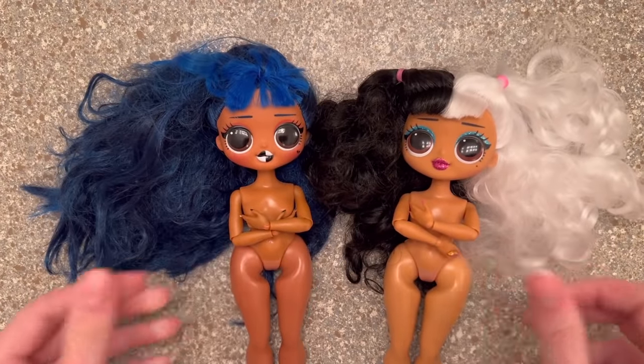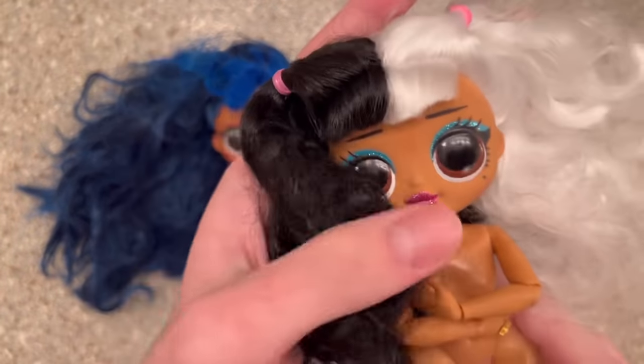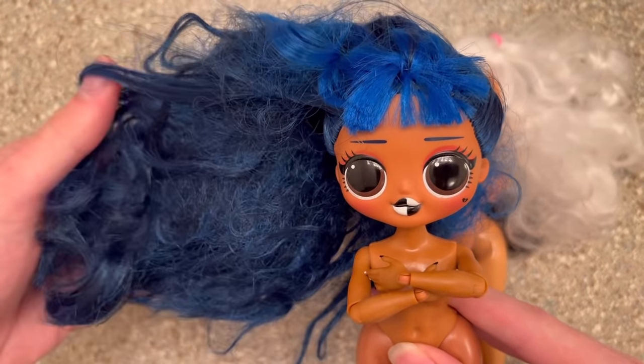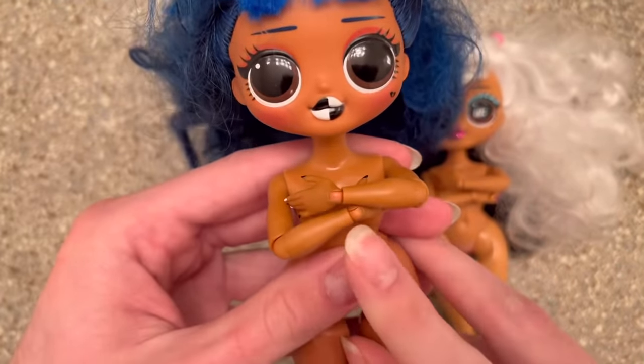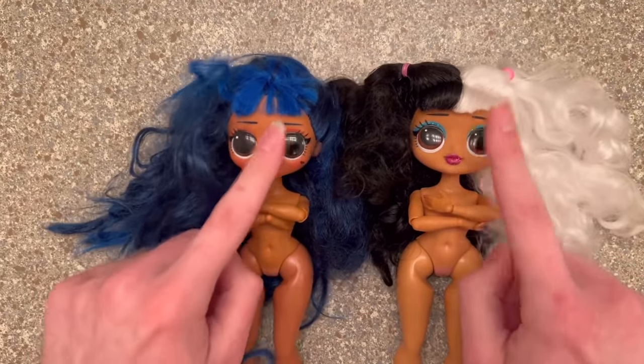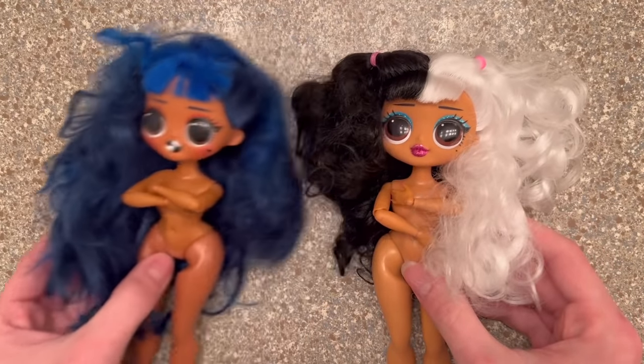So here are our victims for today's video. We have Dolly DeVille and Ashniko with a tan. Downtown has the worst hair — it is super matted — and some of her body parts do not match others. So of course, both girlies are gonna be getting their hair washed, but I will be removing one of their bangs. Can you guess who?